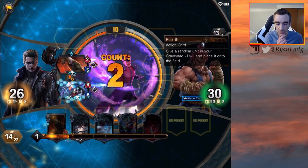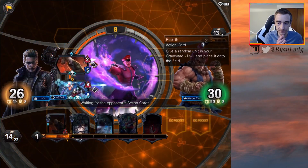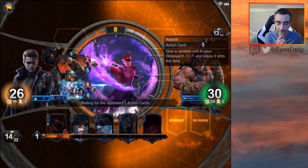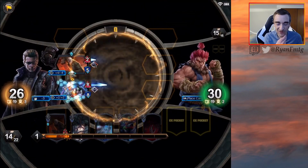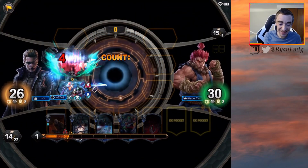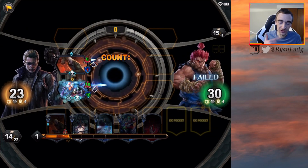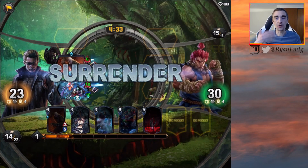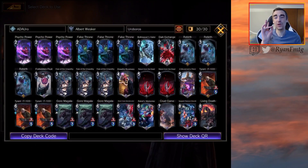Yeah, let's just go more all in on Orochi. If this dude can hit, he's going to hit for six — let's go! They're just trying to draw through their deck. I'm going to keep this in because it was a fun last game and I want to show that we won with this deck. Overall I believe we just went two and two.